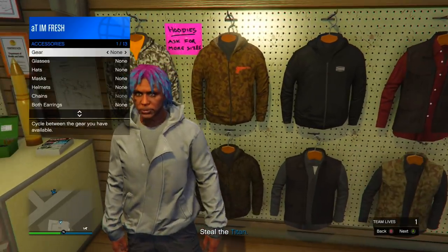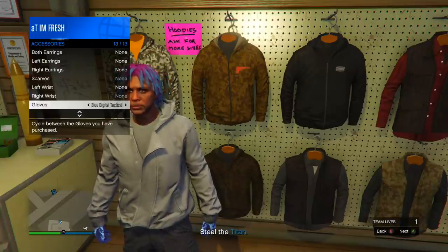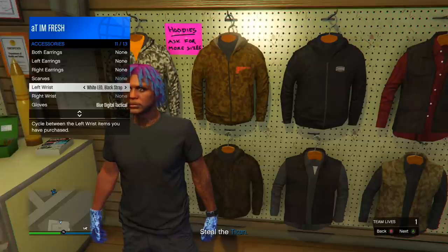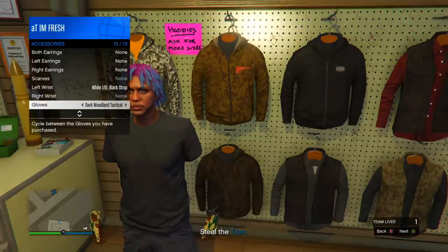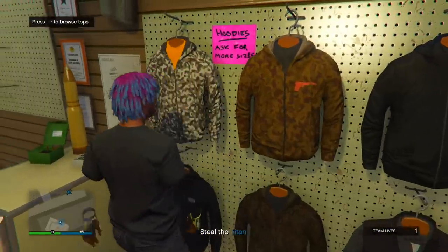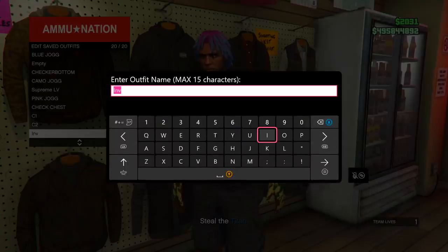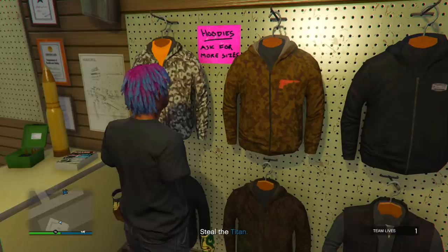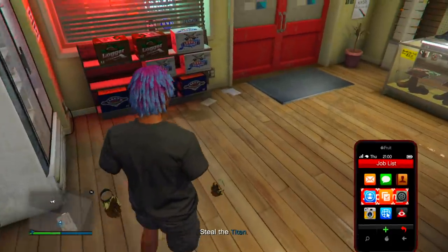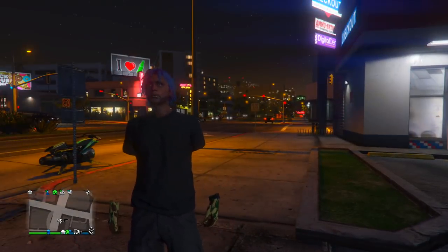Once you put it on, back out, go to your interaction menu, go to style, go to accessories, and put on any pair of gloves. Then go to your left wrist and put on any watch you have. Go back to your gloves and switch through them until your arms are invisible. Once your arms are invisible, save the outfit — name it whatever you want. Then press B all the way out, open your phone, click X and then A to quit.